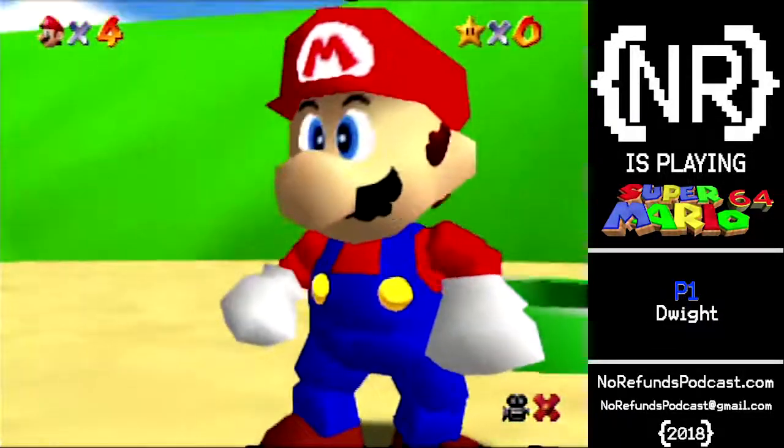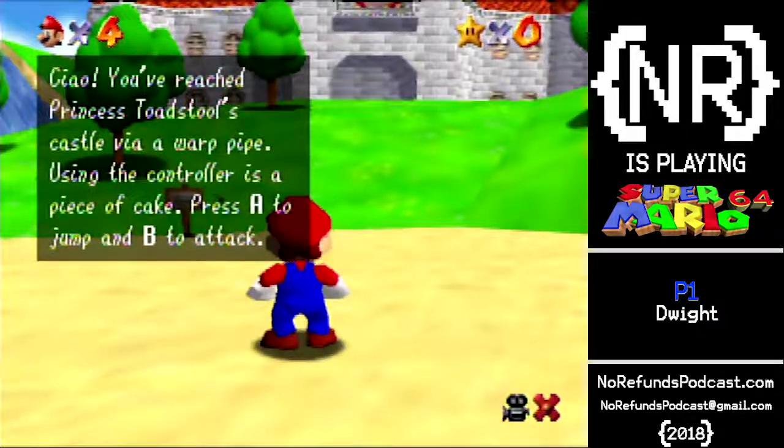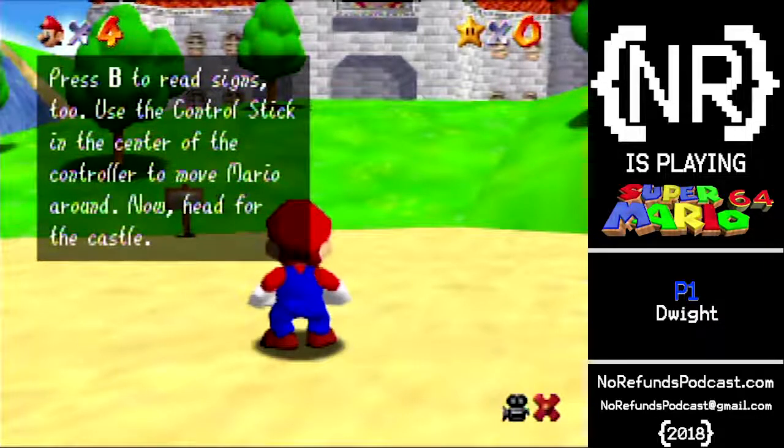This game is so clever in the way that it introduced the concept of 3D. You've reached Princess Toadstool's castle via a warp pipe. Using the controller is a piece of cake. Press A to jump and B to attack. Press B to read signs too. Use the control stick in the center of the controller to move Mario around. Head for the castle.